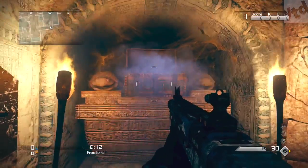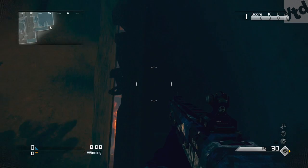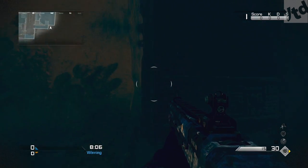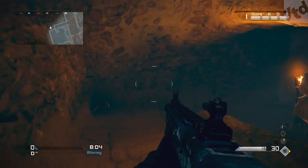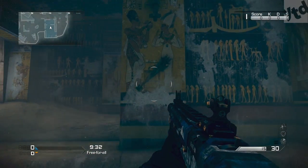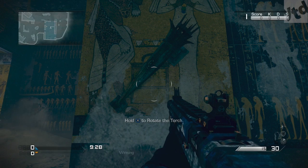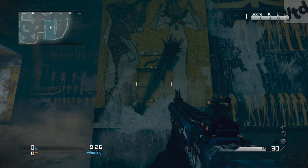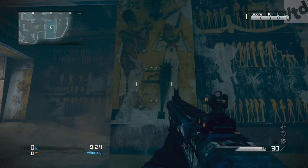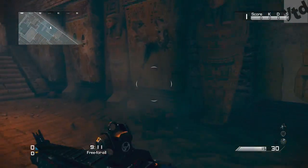Before we get into the egg locations, first up on Pharaoh there is a way to get a free point streak — it could be a support or an assault streak. The order of the torches that you need to turn doesn't matter, as long as you turn all three of them. First up, in the bottom left hand corner of the map, go ahead and make your way in here and hold down the button to rotate the torch.